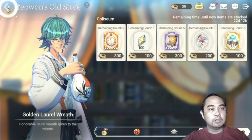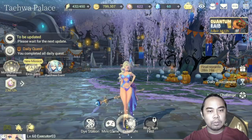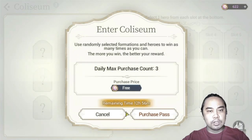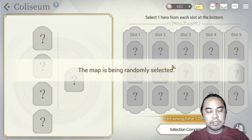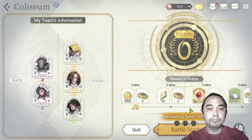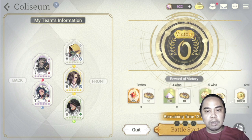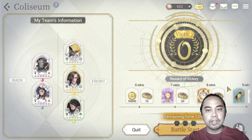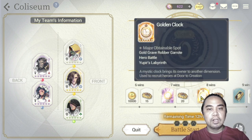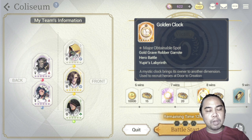So we'll proceed to the Coliseum because it also gives you golden clocks. If we go through and purchase this pass — it's free. Here in your Coliseum, once you've chosen a team, after a couple of wins you'll get prizes. You can get that golden clock on your eighth win, so once you win here you also get golden clocks.